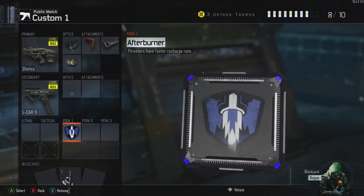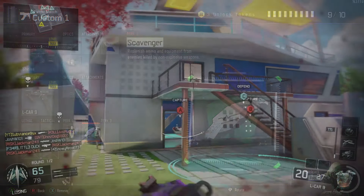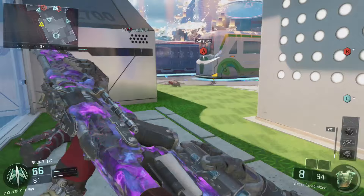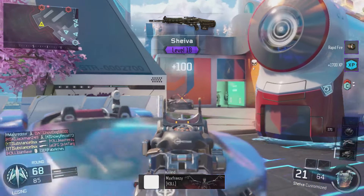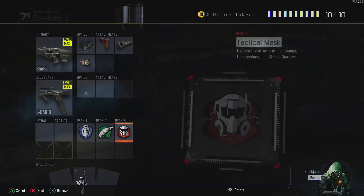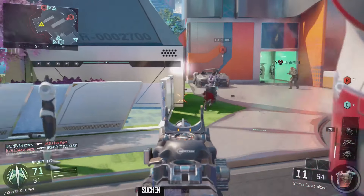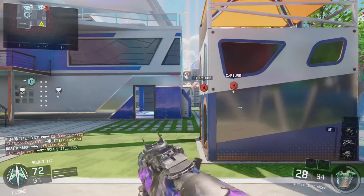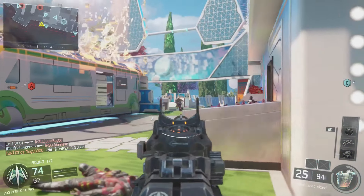For perk two we're going with scavenger, because when you're on streaks with this gun you want to pick up scav packs rather than some random gun you don't know how to play with. For perk three it's tactical mask, which reduces the effect of flashbangs, concussion grenades, and shock charges. You encounter a lot of those in Call of Duty nowadays, so tactical mask is a big help especially when you need not to be affected by them.